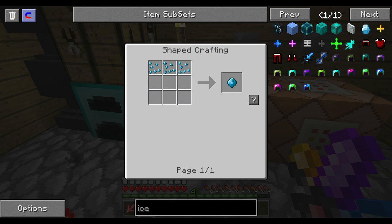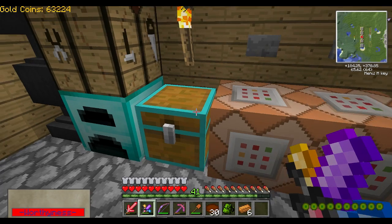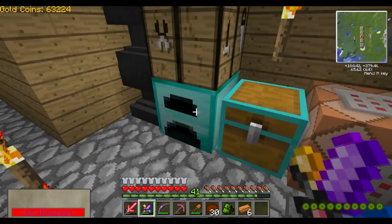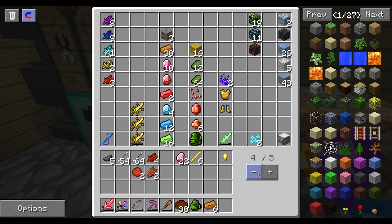It doesn't look like we can make anything out of it. That thing is so annoying. Alright, so let's just put some of the stuff away. Oh yeah, we should cook this nether egg — let's go. Got some molten shards also, if you guys didn't notice.